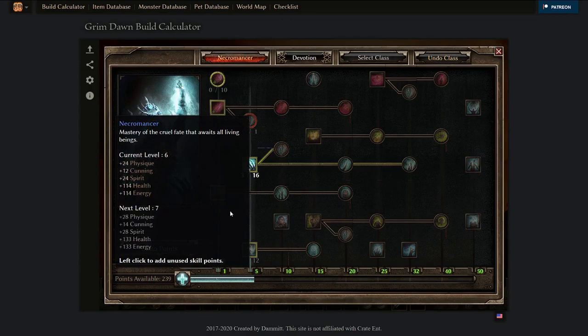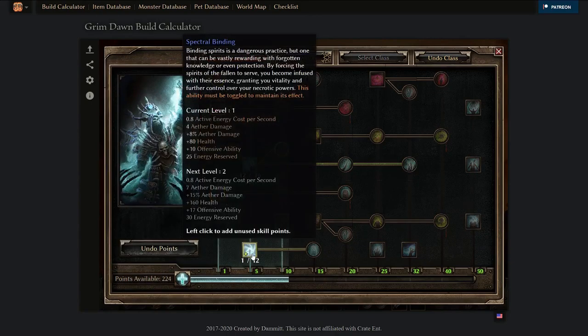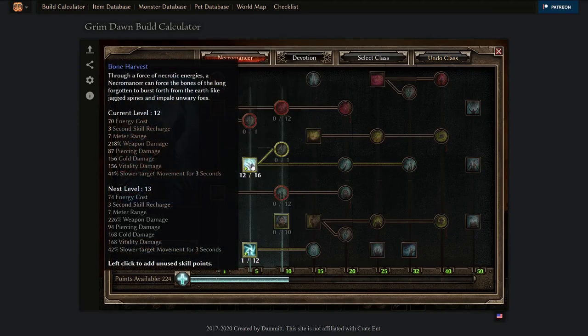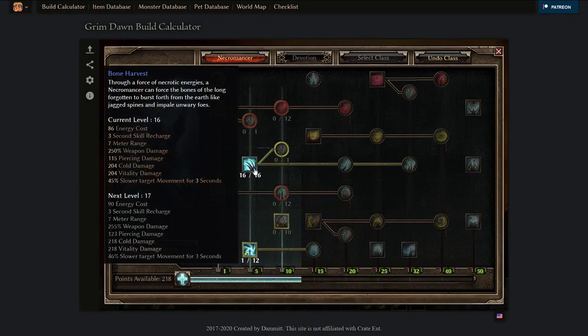Your next couple of levels would look something like this: you could put two points into your main ability and one point down in the mastery bar, or one point here, one point here, and one point here. You can proceed with two points here, one point here, two points here — so you've already essentially maxed out your main damage ability, and this is going to carry you a long way.